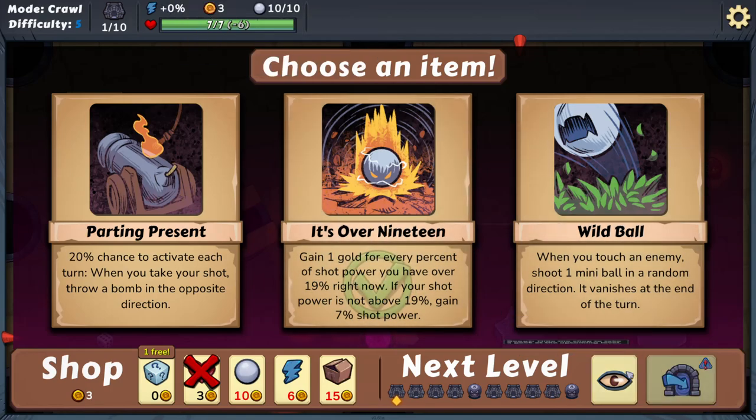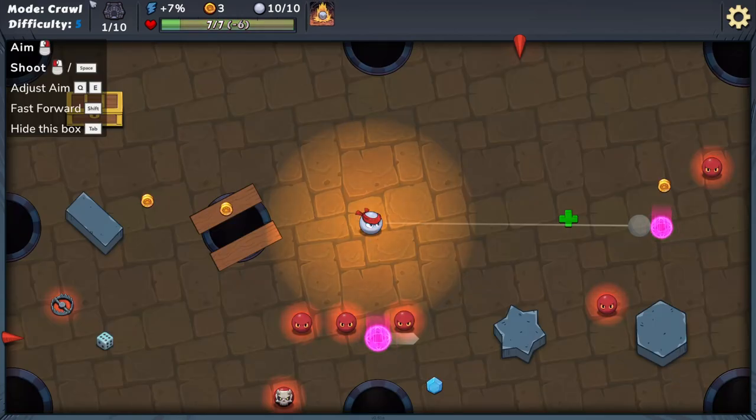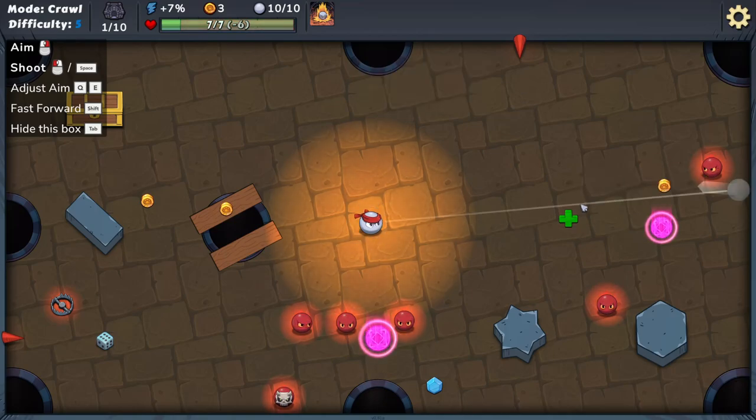If you're not familiar, the idea is that you're a billiard ball exploring a dungeon. There are random enemies and random items around — the goal is to sink all the enemies and not die, basically.